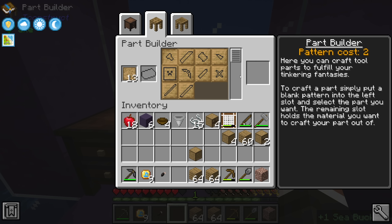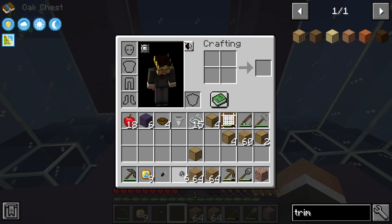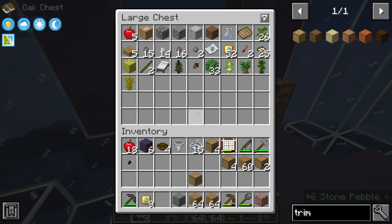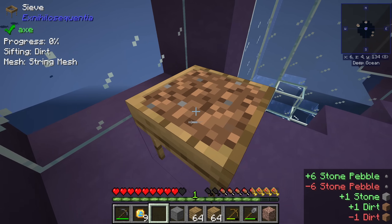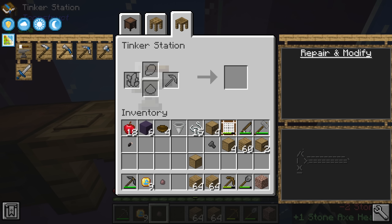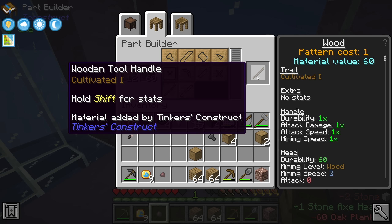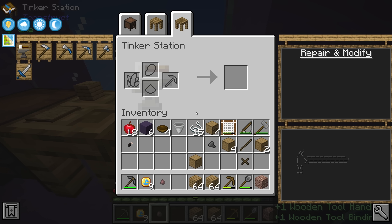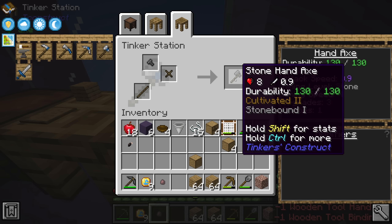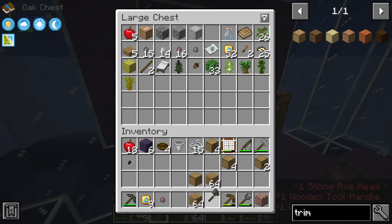I think we should make a Tinker's hatchet so we don't have to keep making axes manually. We'll make it with a stone head since that's better than a wooden head. The hatchet also requires a binding and a rod — we'll make those out of wood. So: head, rod, and binding — now we have an axe that works like our stone pickaxe: repairable and upgradable in the future.